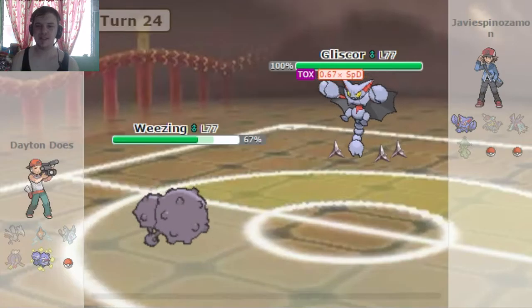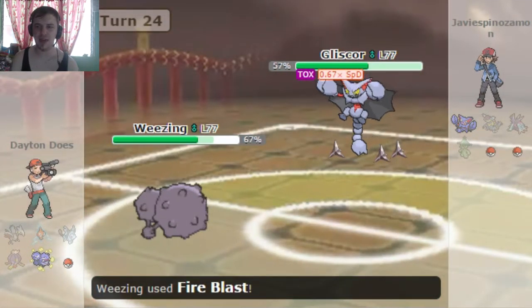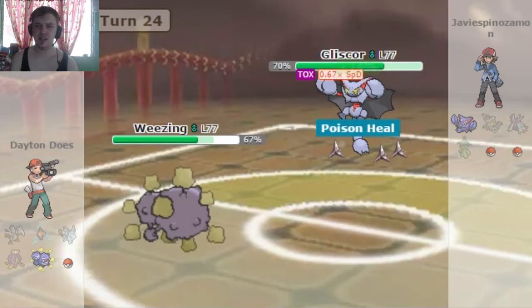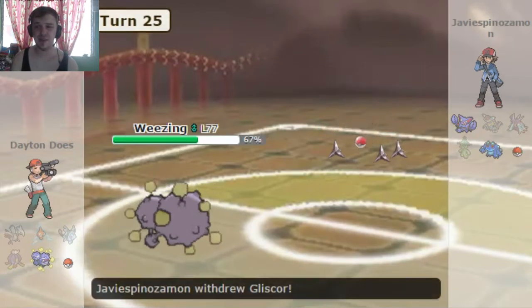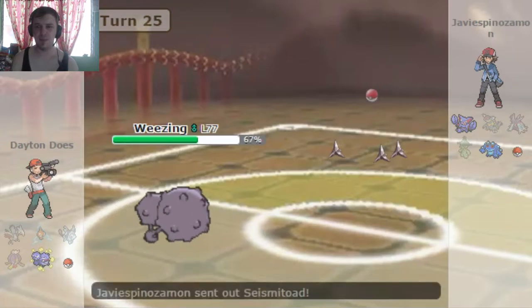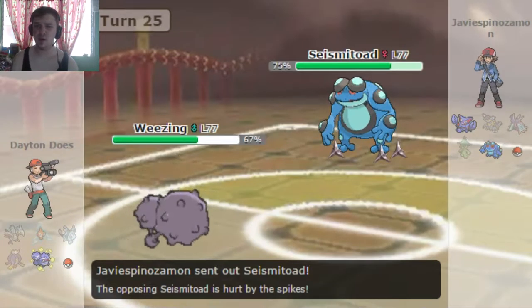He knocks off Weezing's Black Sludge with Knock Off again, which is not doing much damage at all now, thankfully. And with that Special Defense drop on the Gliscor, Fire Blast is actually able to do some decent damage. But he is Poison healing right back up. So I am scared of that Gliscor, as anyone should be. OU Pokémon? Oh my God.